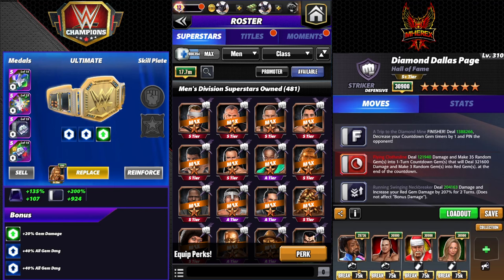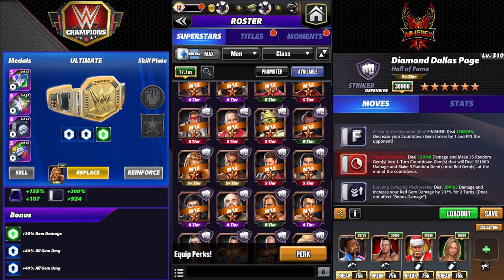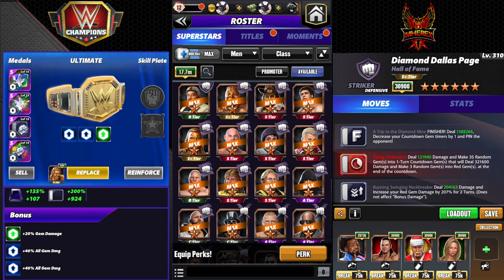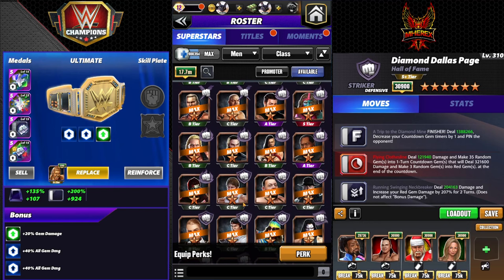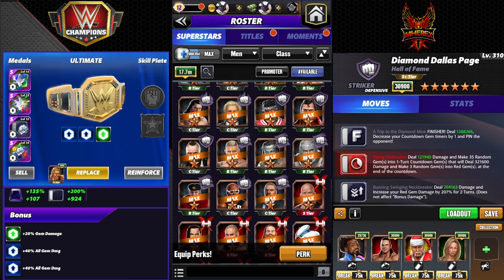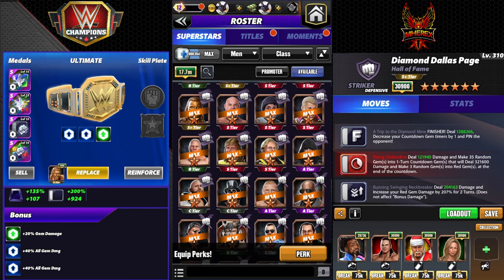For top strikers: Bray is very good, Bam Bam with Moment is very good with gear in Moment, Ollie with gear and Moment has the highest top end but is slower, Brawn with NXT Moment in middle lane is ridiculous in feud and pretty quick. Hall of Fame Kurt hits very hard if you're okay with sub gameplay. We've got DDP here, Zombie Sammy, and Rocker's are very good too. Dexter with the Taker plate and gear is super good — fast and easy. Those are probably the big strikers.